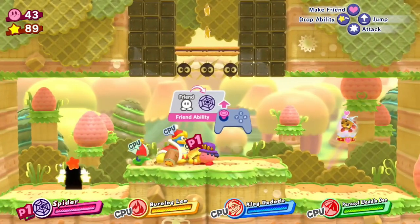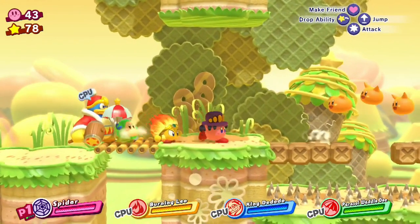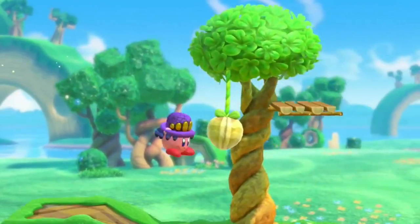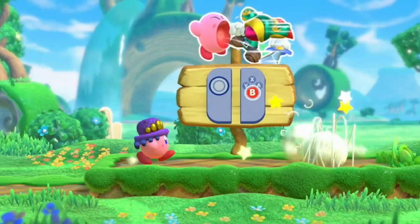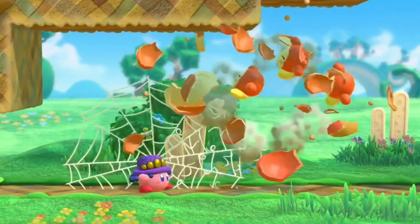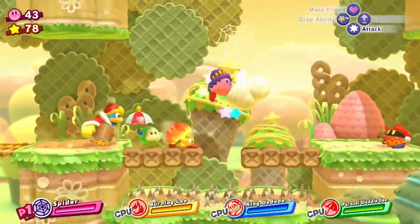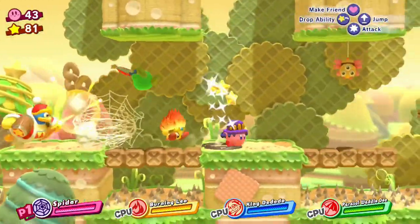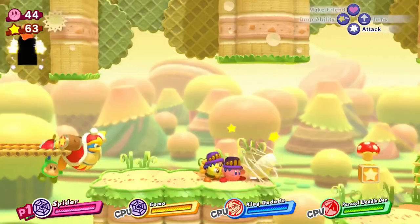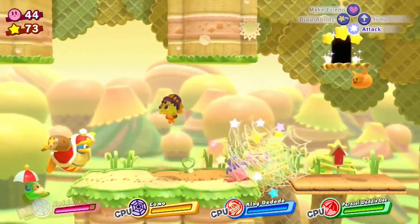The attacks are what you'd expect: creating webs, be that shooting them from your wrists with a somehow worse throwing distance than me chucking a ball, or creating structures out of them. But what's more important is that most of these moves trap enemies inside pods upon contact. And this is where the true strength of Spider lies — once an enemy is trapped in a pod, they can then be thrown around the whole place like a pinball, which damages any other enemies they are knocked into, setting up the possibility of making some crazy combos.